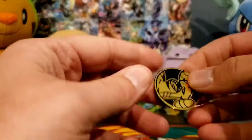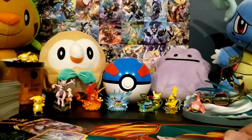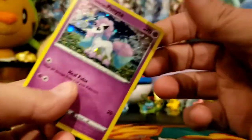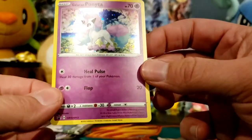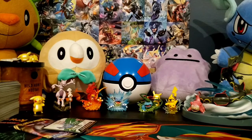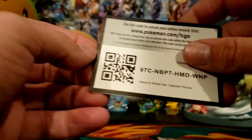There's that Garchomp coin — it's very pretty. And there's that Ponyta. It's a bit bent. But what do you expect with these blister packs? Here's the code card for the blister pack.